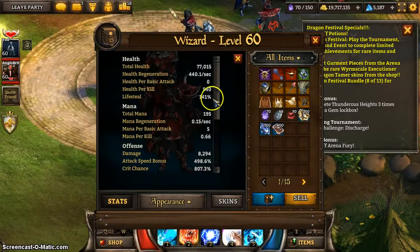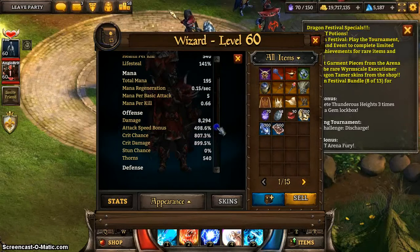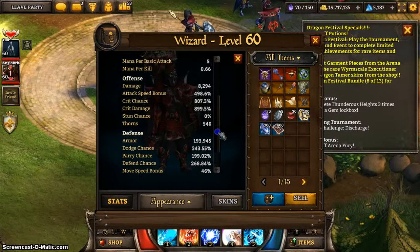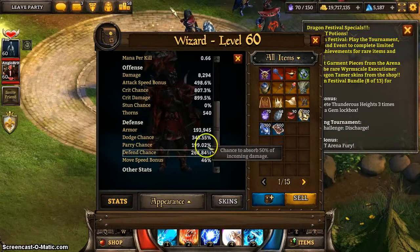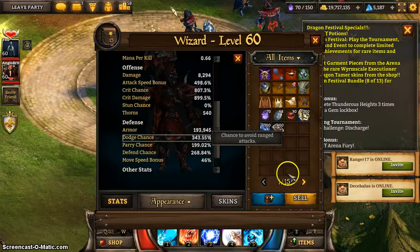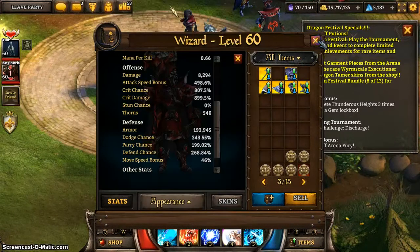Just to look at the stats page: my lifesteal — I've got lifesteal duels on. My crit chance is 800, crit damage 900, attack speed 500. And then my defences there — I seem to be low on parry and really high on dodge. I think that was the case a while ago and they're generally keeping it like that. I've got 6 of the new pieces.